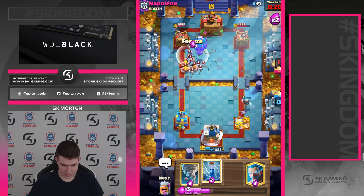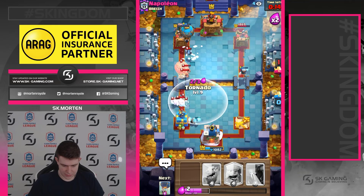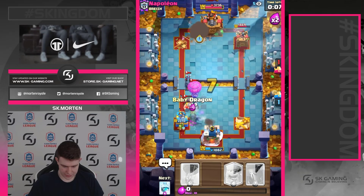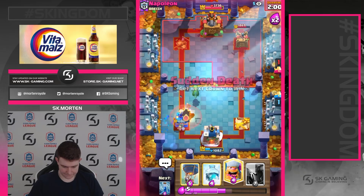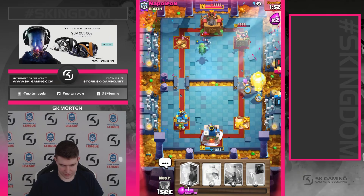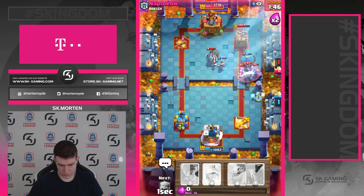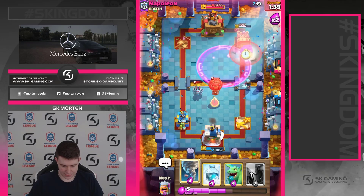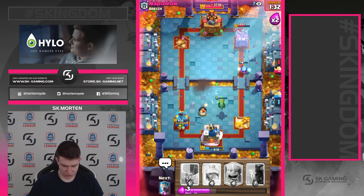We're going with Freeze — ace it. Going for the opposite lane — I think this is going to be one hit. Yes! He's going for Lightning. It's going to be one hit — it's fine because our King Tower is low as well. He uses Mega Minion so we go in with Balloon. Come on Rage! He's using Arrows — okay, at least he spent some elixir. Going in with Tornado as late as possible.